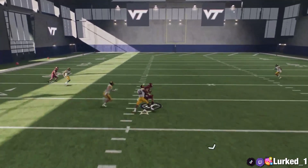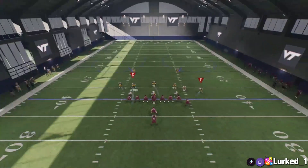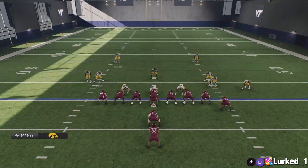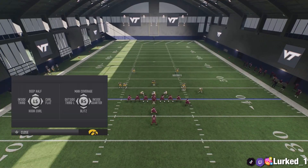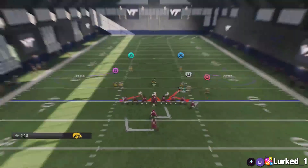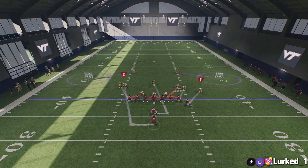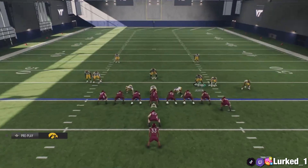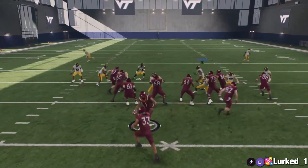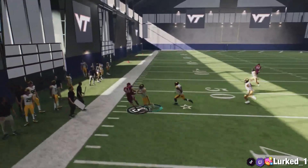It does a decent job against the run — it isn't terrible at all. Against a person, this cover is so good. Put your two outside safeties on curls. If you're really good with your adjustments, you can double-tap triangle then press X to do it quickly instead of manually. Depending on if your opponent is running, a lot of times you can shoot a gap with the linebackers.